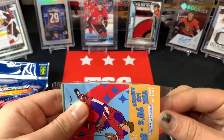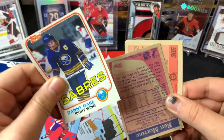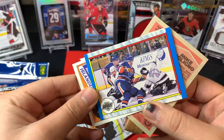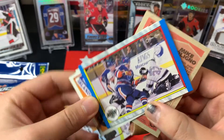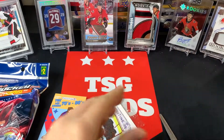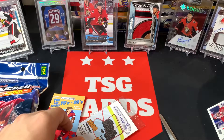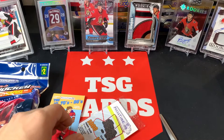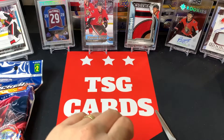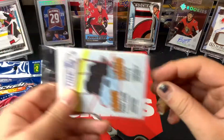70s and 80s pack now - looking for superstar packs and special insert packs. We've got Danny Gare, Ken Morrow, Kelly Rudy, and Mike Folino. Apologies - I shook the camera and spilled a bunch of cards off to the side. Moving on, getting rid of the 70s/80s section.